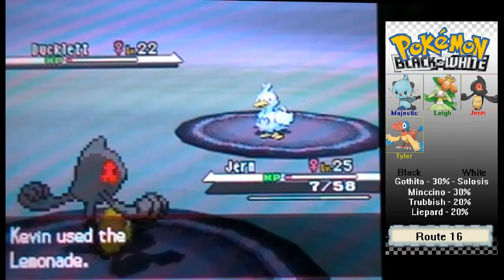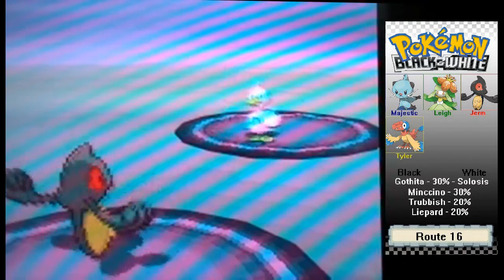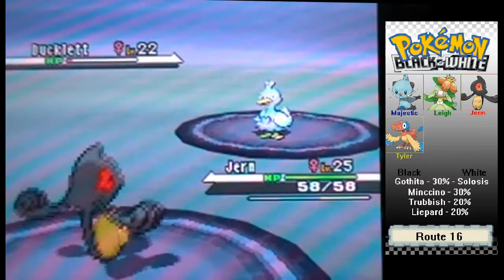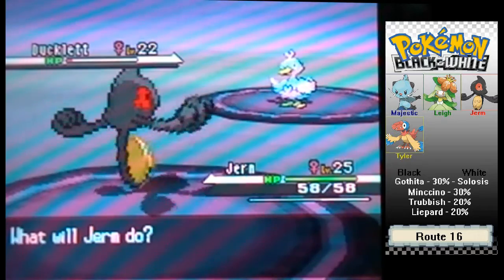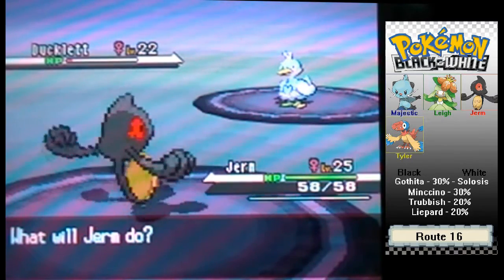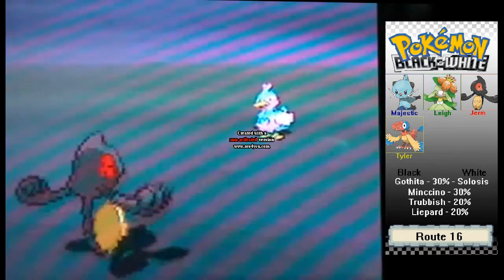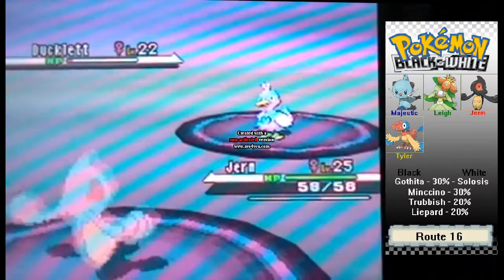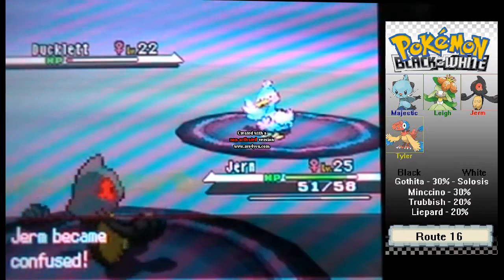It's Ducklett, a Water/Flying type — another one. I think there's like five Water/Flying type lines in the game. There's Gyarados, Mantine, Pelipper, Ducklett, and I think one other. I'm trying to think of the other one but I can't right now.